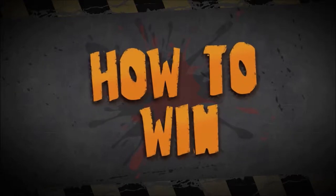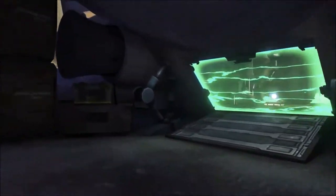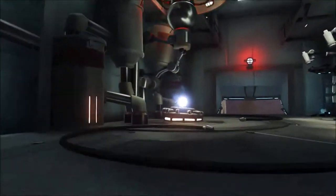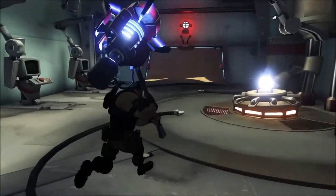So how do you win Annihilation? First you have to raise your team score by completing the objectives. Scoring enough points will lower the shields on the enemy's dropship. Once the shields are down, it's all about blowing up the dropship by smashing its power supply.